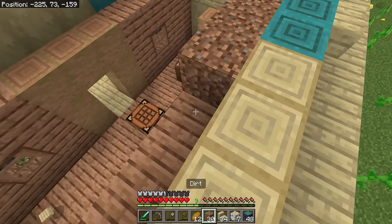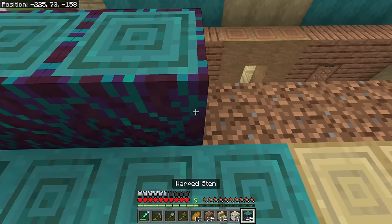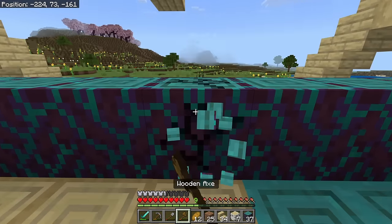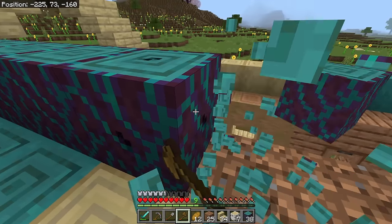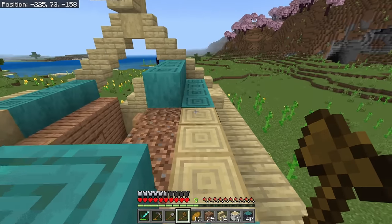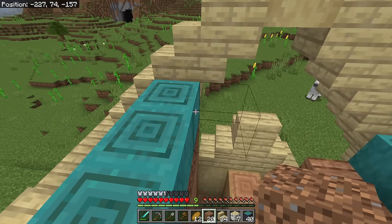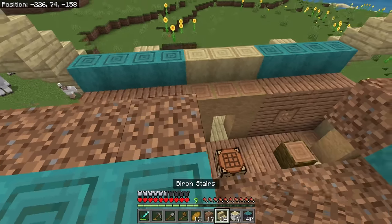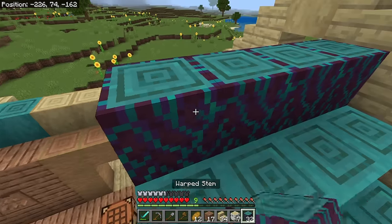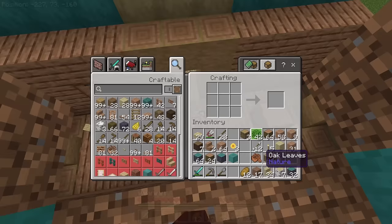We're going to start placing our warped stems, which is going to add a lot of color to the roof. We'll go all along here leaving three blocks in the middle. Go along there and all of these are going to be stripped. I'm going to mix in some different kinds of cyan blocks as well. Strip all of these and in the center we'll do some birch logs — strip those. There's the first layer of the roof. I'll use some temporary dirt blocks to put stems on and go all the way across, leaving three blocks in the middle like we did before.